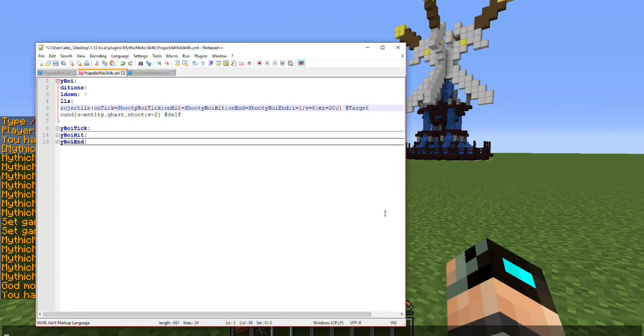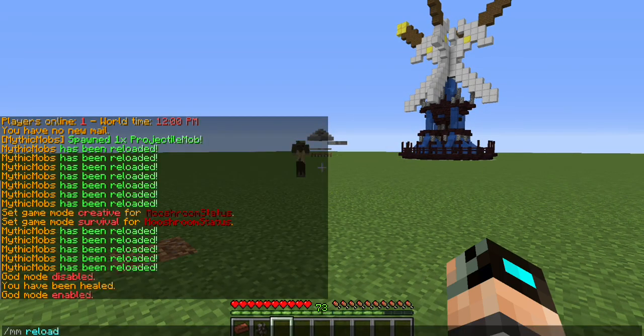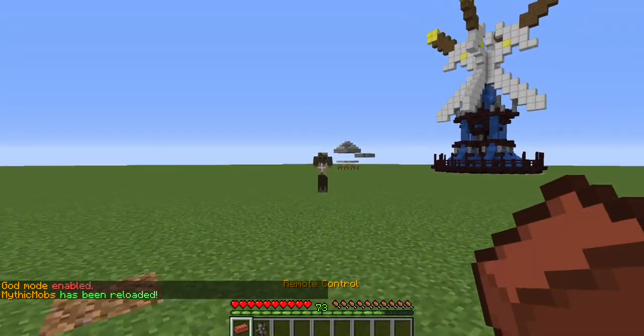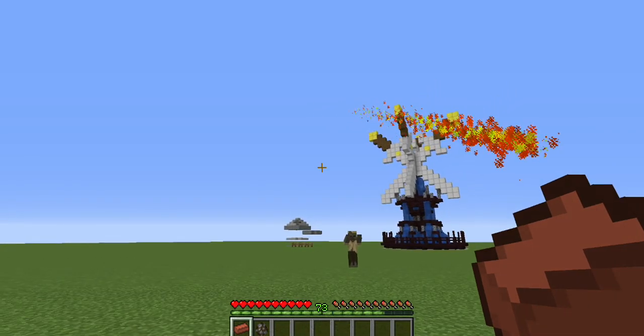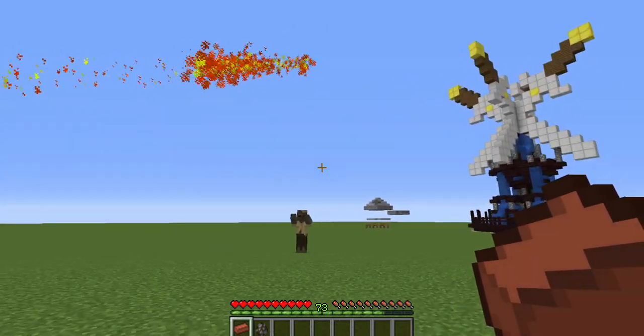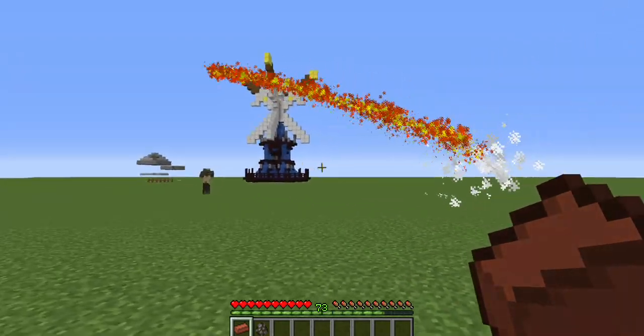Now we're going to do a few more different variables. I should mention we're not going to mess with the stuff covered in the previous tutorial — that's no longer relevant here. So let's start with Starting Y Offset. This is how high up or down the projectile will be starting on your mob. I set it to 10 just to show you what that looks like — it spawns roughly 10 blocks up, and no matter how high up it is, it's always going to target my location.